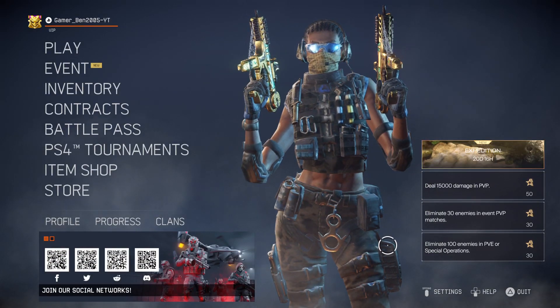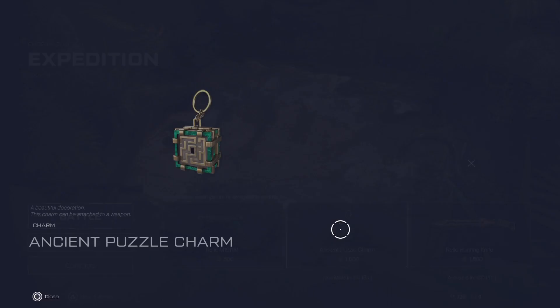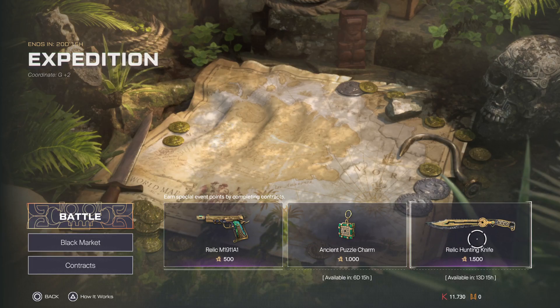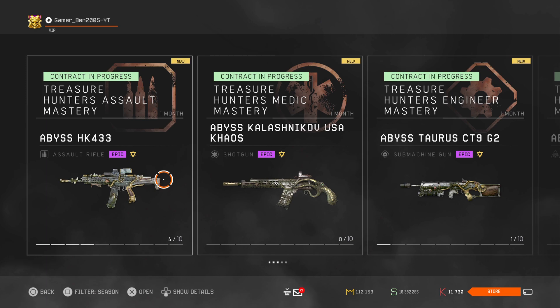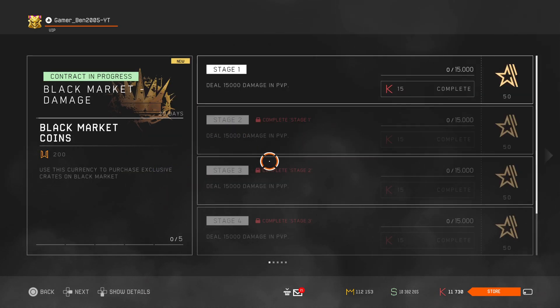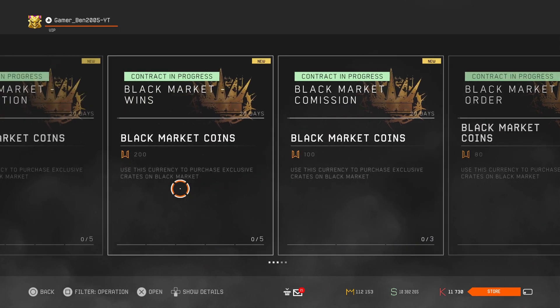Let me read out the expedition event now. By completing the event contracts you'll earn event points. A pistol for 500 event points, a charm for 1000 — the ancient puzzle charm — and the Relic Hunting knife for 1500. You get these points by contracts. You can also get black market coins and reputation coins. There are like five contracts in total right now.